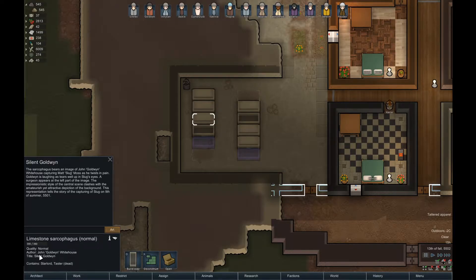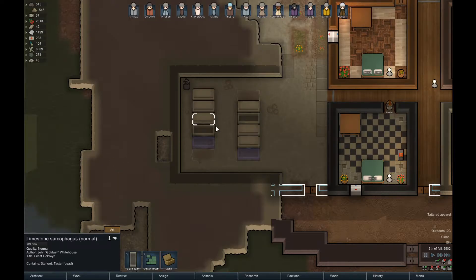Shapes you perfectly, Book. Then we've got this one done by Goldie - titled 'Silent Goldie' on Star Lord's grave. You did some art and entitled it - basically, screw Star Lord, it's about me. The sarcophagus bears an image of John Goldie's white house capturing Star Lord as he twists in pain. Goldie is laughing as tears well up in Star Lord's eyes. A surgeon appears at the left - the impressionistic style clashes with the amateurish yet attractive depiction of the background.